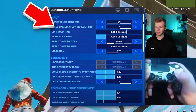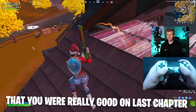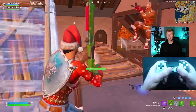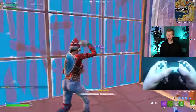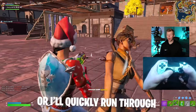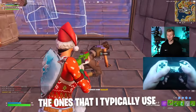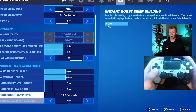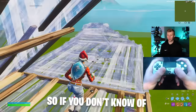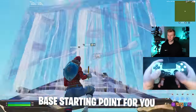Tip one is the best controller settings for this chapter. Basically, if you had settings that you were really good on last chapter, you shouldn't change them at all. The best aiming, the best editing, the best mechanics in general come from staying on the same settings. So either stick with the settings you were good on last chapter, or I'll quickly run through the ones I typically use. These are the same settings I've been using for a while, and they still work perfectly this chapter, so they're a good starting point.